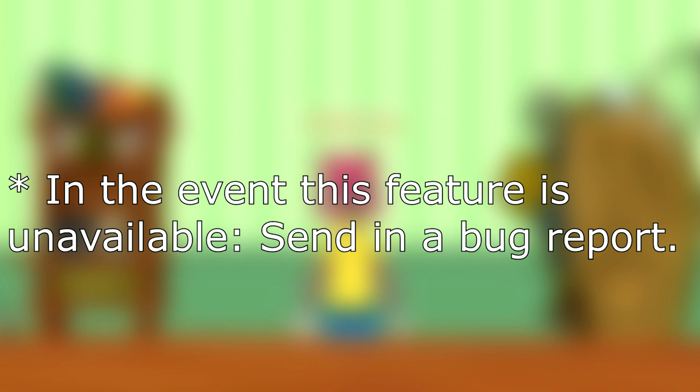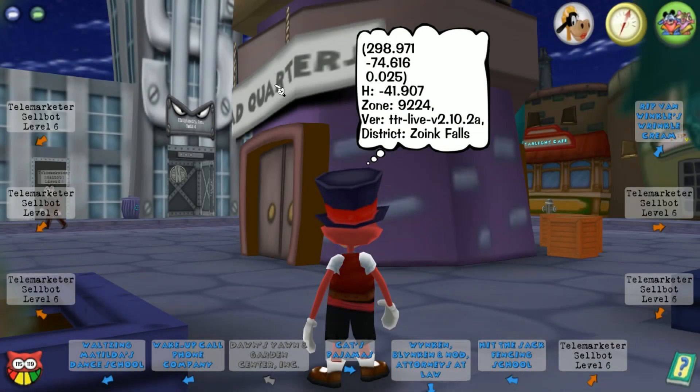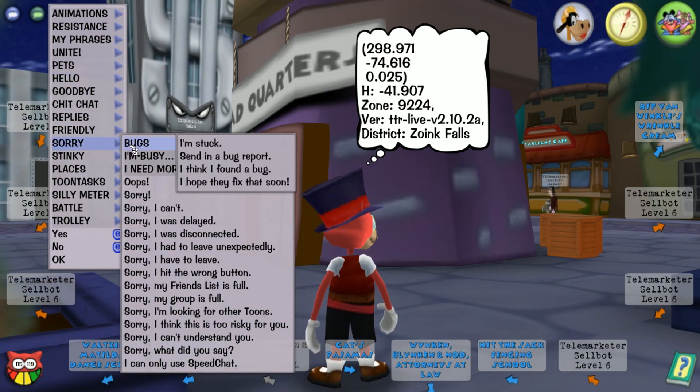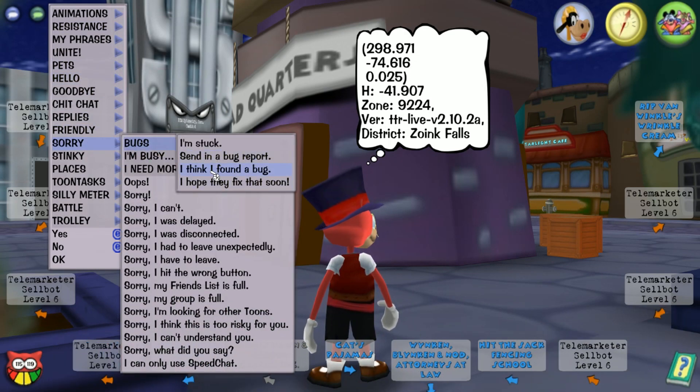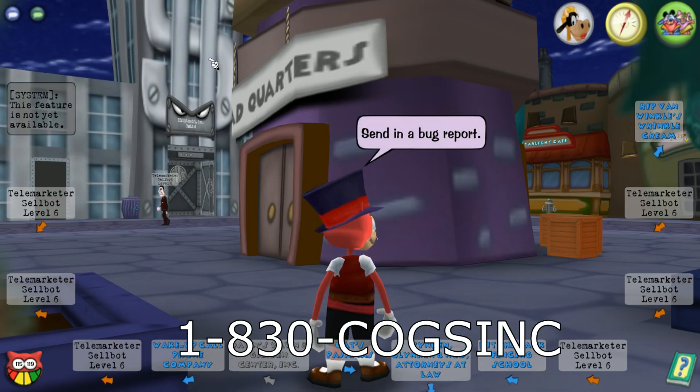In the event this feature is unavailable, send in a bug report. From here, if you took the random numbers and overlaid them with the map of Toontown, you'll notice that they line up — and a huge thank you to Jackie in the TTR Discord server for creating this map. You have to take the numbers which are outside of the map to form coordinates, 295 and negative 78. Then you need to go to that spot in-game and say the speedchat phrase about sending in a bug report under sorry. This will give you a message from the Cogs saying that the feature is not available yet and will give you a phone number, 1-830-COGS-INC to call.